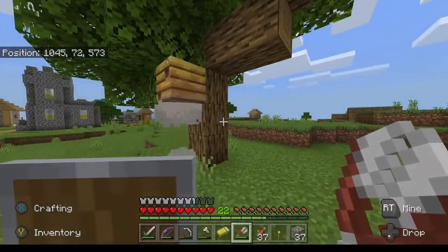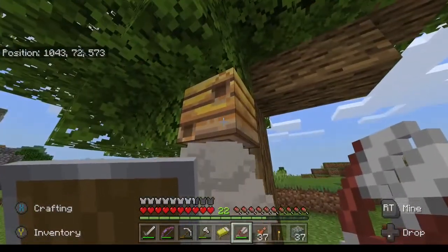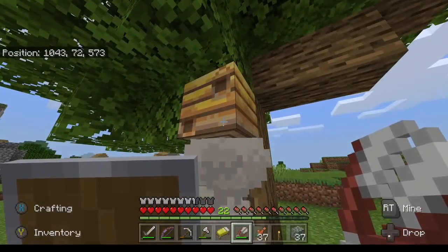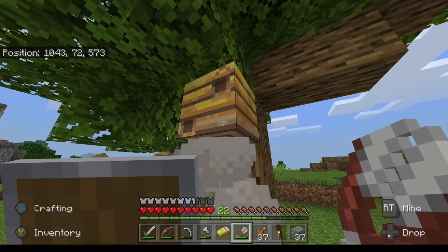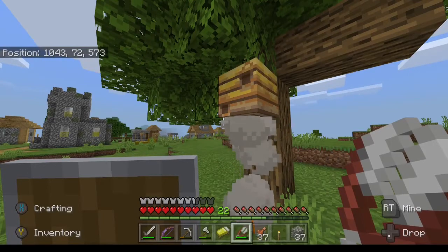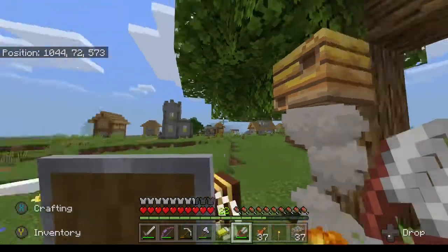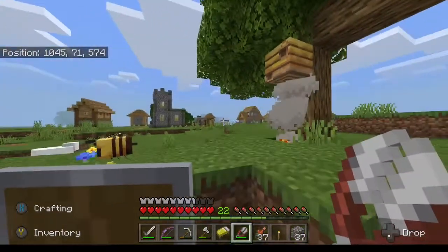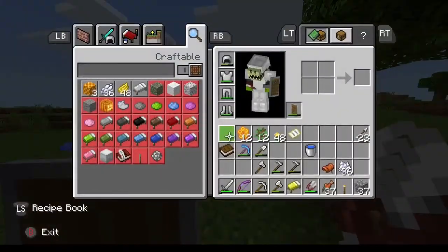There's some honeycomb. If we had empty glass bottles we could collect liquid honey as well. Honeycombs can be used to make honeycomb blocks and beehives. Honey bottles — if you're poisoned and you drink honey, it'll cure that poison. You can also make a honey block, and mobs don't like to walk on honey blocks.